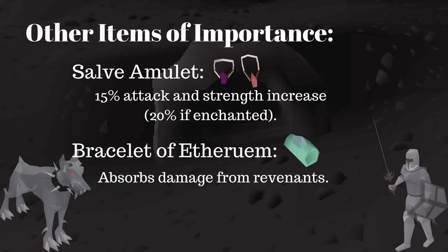I'm going to go over the other items of importance to consider when going into the caves. A Salve Amulet — since Revenants are considered undead, it will increase your attack and strength by 15%, or 20% if enchanted. They are incredibly easy to get in bulk, so there is no risk here.